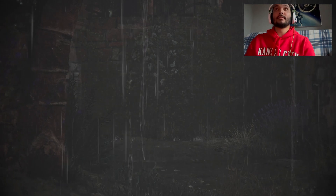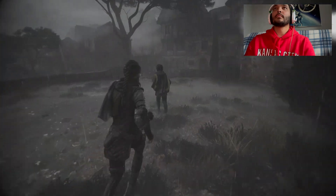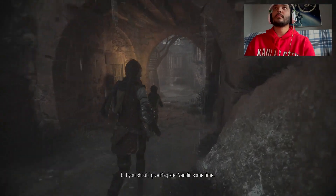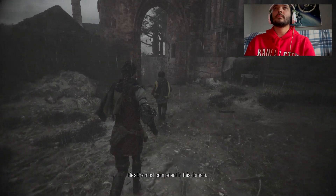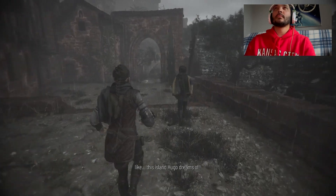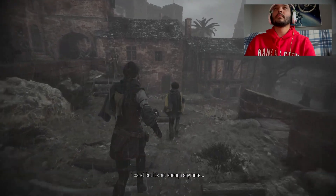Things are getting worse and worse. I know you're worried, but you should give Magister Vodan some time. Time? To do what — make Hugo feel even worse? He's conducting tests, but he knows what he's doing. He's the most competent in his domain. He's been treating my brother like an animal. We need another solution — like this island Hugo dreams of. A dream? What can we do with a dream? Just keep caring about him, please. I care, but it's not enough anymore.